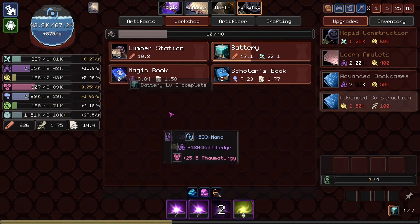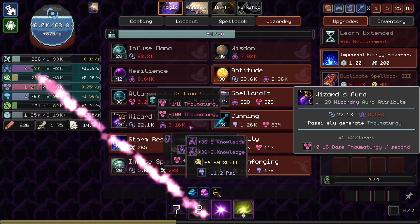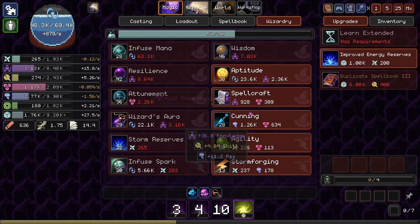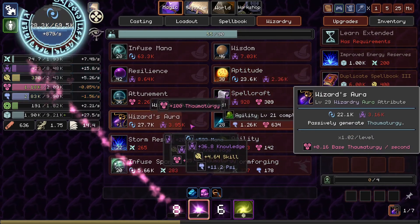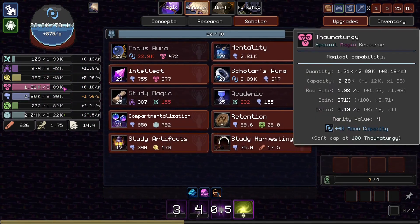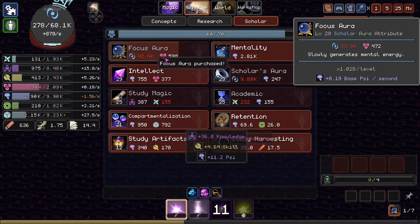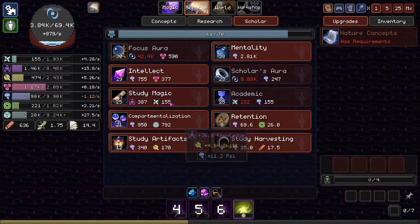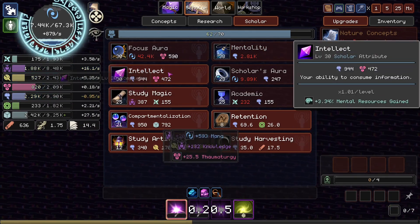Yep, we do in fact get some Knowledge. Not quite at the 316 we need — no big deal. There we go. Now we're making a positive amount of Thaumaturgy, which is good, because we can reinvest that in some Focused Aura to try to get our Base Psi per second up, so we end up breaking even on that as well.